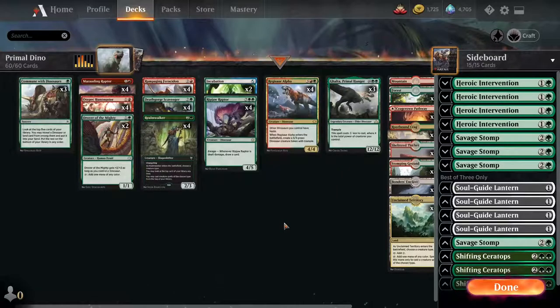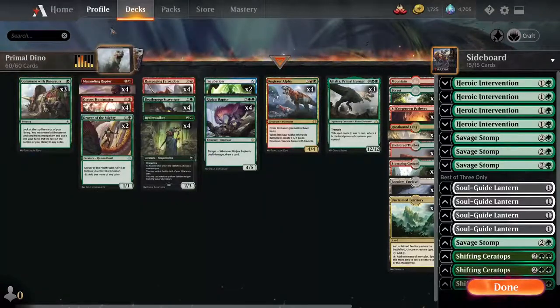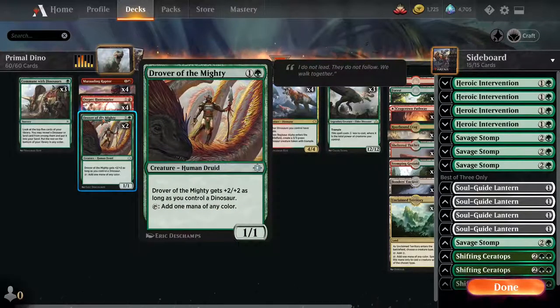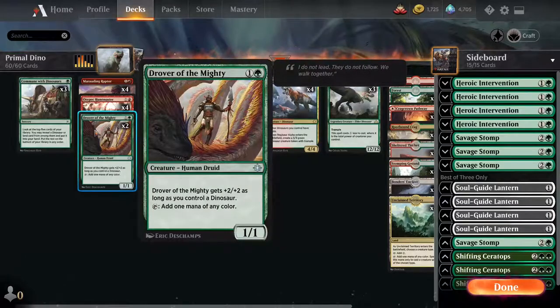We've got of course the classic Marauding Raptor, Otepec Huntmaster, and Drover of the Mighty — my favorite. Having some combination, usually four Marauding and four Huntmaster, and some amount of Drover — two still feels pretty good. You're pretty certain to get one of these, sometimes two or three, which is pretty good.